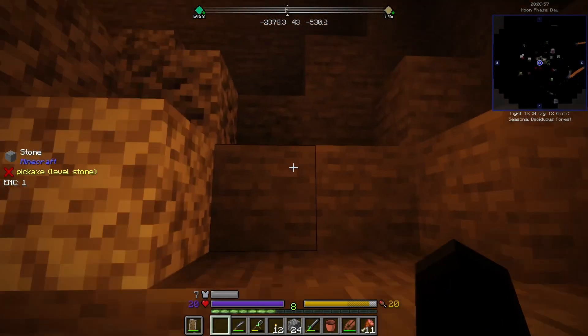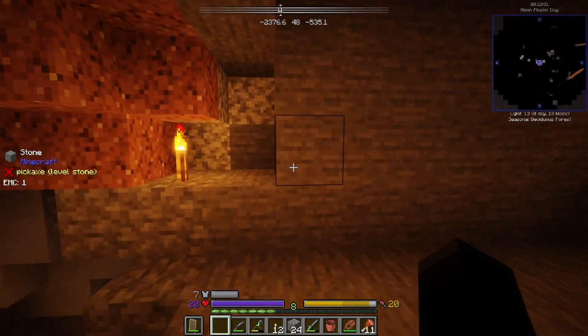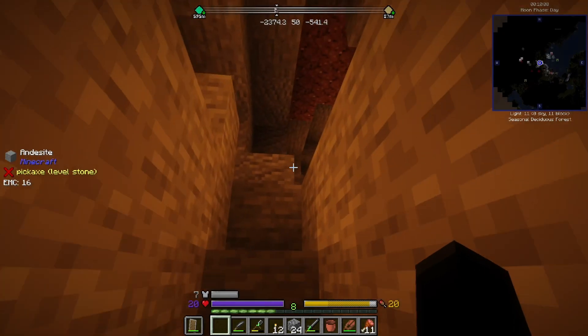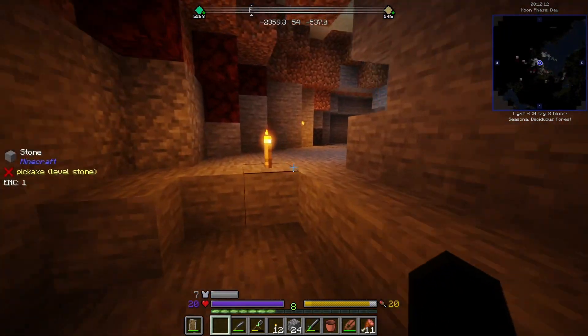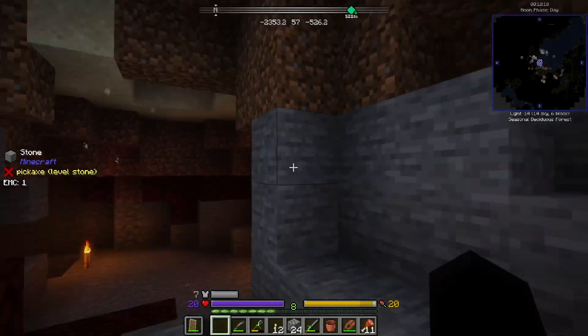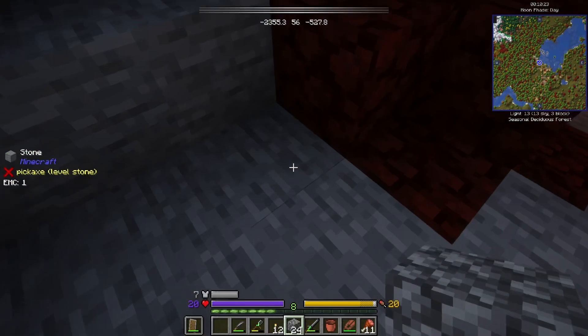Alright, well we got a whole 3-10 tin. I think that's enough to make a few things of bronze — at least make a better pick so I can get those. Those are the skeletons again, they're back. So we can at least mine some of the other ores down here. Let's get out of the stone age — although I was never able to really make anything out of stone, so call it what you will.